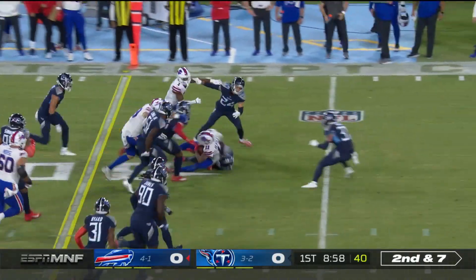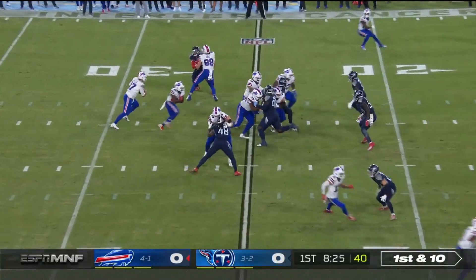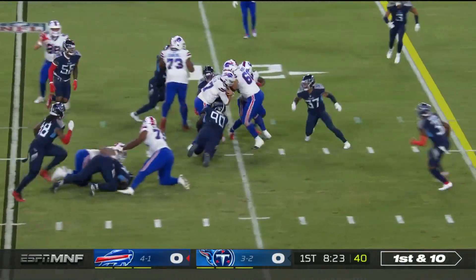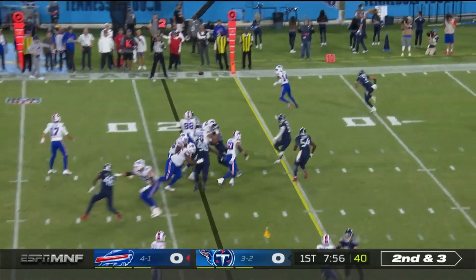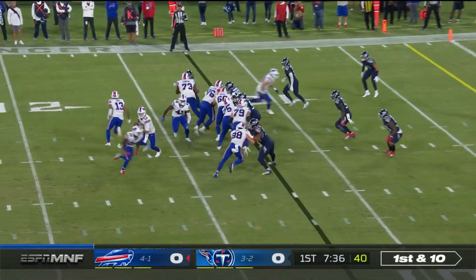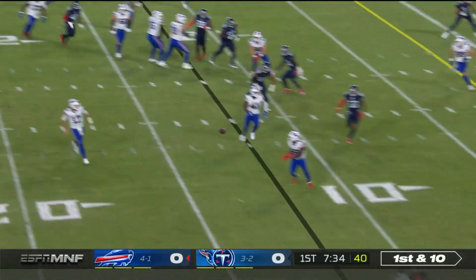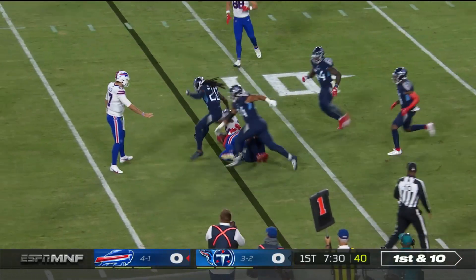Fake to Singletary, Beasley again. Allen will keep it. Second and three — Allen throws and Diggs has it as well. Singletary out of the backfield — not much for him.